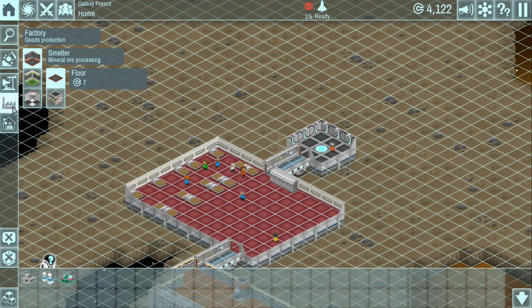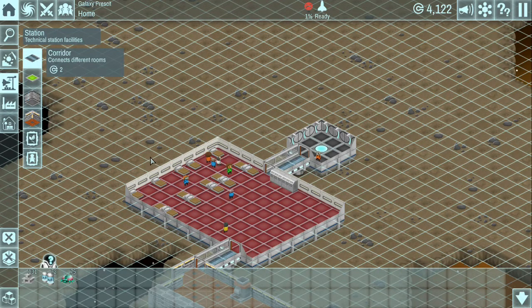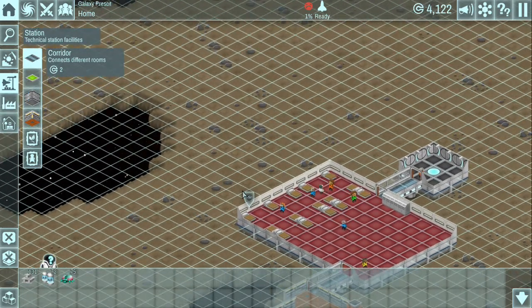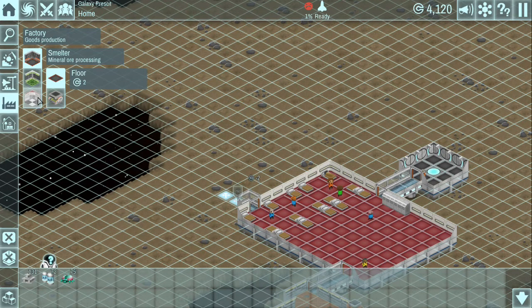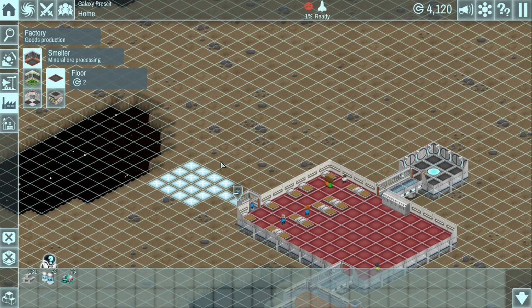We are going to want to go ahead and build a mineral ore processing - that sounds like something we might want here soon. Actually, let's branch off here and go ahead and make one of these little rooms for a smelter. I don't know how big we need these rooms so we're just going to work on this slowly but surely.